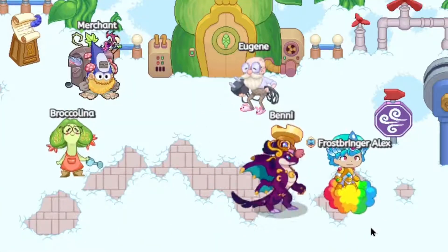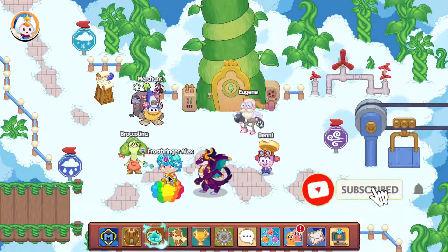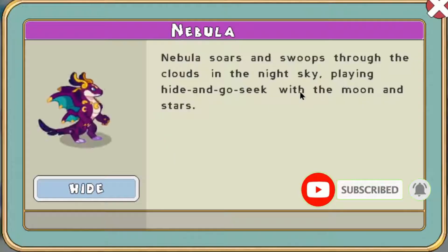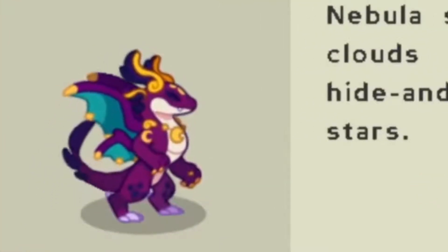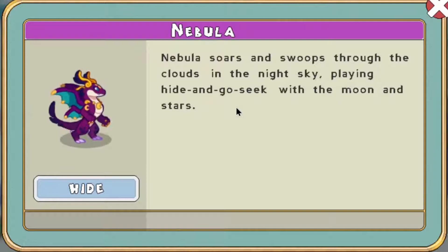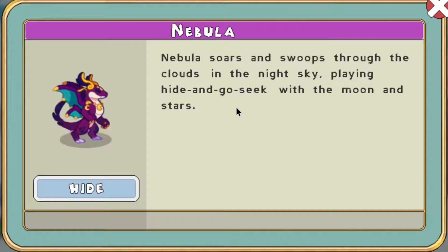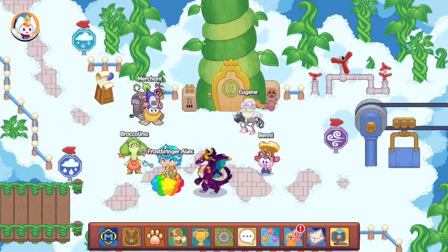Here's a look at the new mythical epic Nebula which has been added into Prodigy Math. Nebula's description says: 'Nebula soars and swoops through the clouds in the night sky, playing hide and go seek with the moon and the stars.' Well, I don't think that's exactly going to work properly, but okay. As you can see, we've got Nebula equipped.